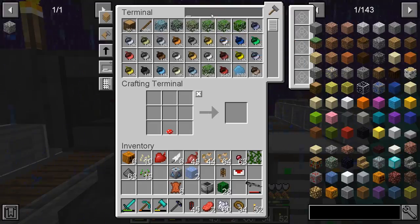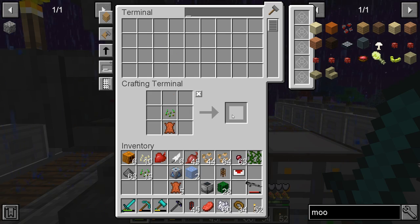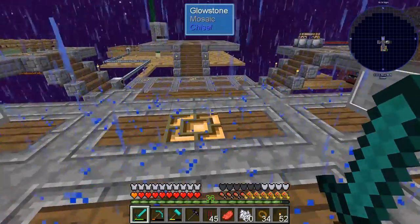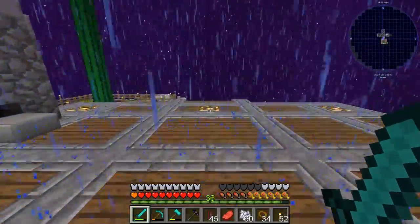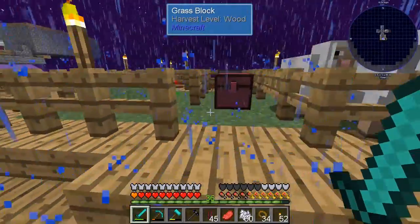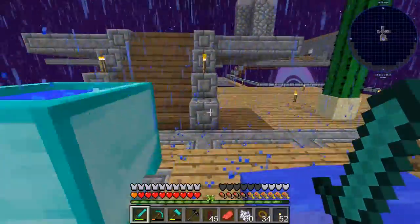Right, we're making the mooshroom seed. We're missing a bit of wheat for more cow seeds, but look — we have a ton of wheat now from the farm, that's awesome!